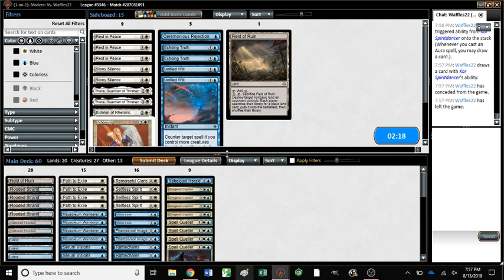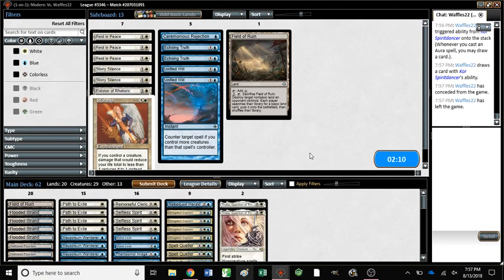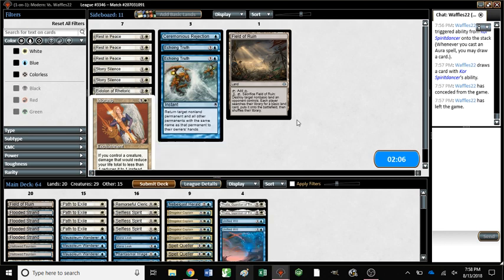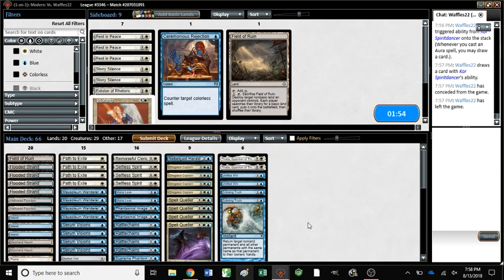Rank War we also didn't care about. After sideboarding, Thalia is actually really good — they sometimes keep one-land hands and Thalia just completely shuts their deck. Unified Will is good — they never have more than one or two creatures. Echoing Truth is good because it can bounce key enchantments. The dream scenario is getting to bounce a single enchantment off a creature when Daybreak Coronet is targeting it. They have four Rancors and a Daybreak Coronet — if they have any number of enchantments with the same name plus one Daybreak Coronet, Echoing Truth is great.